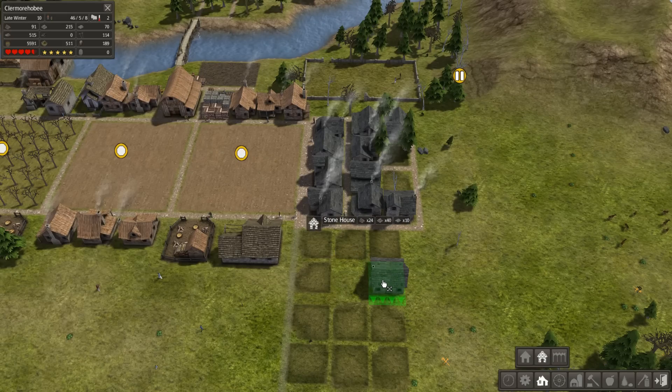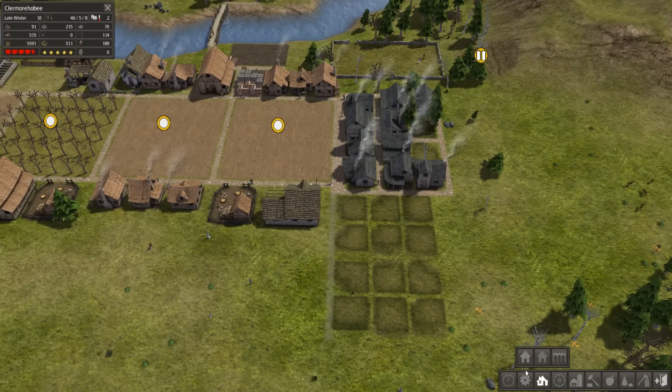I'll eventually use this area for livestock but that's going to be a bit later. I really can't wait for mod support to be out on this thing. I was considering making stone roads but it's just such a waste of stone at this point in the game. Let's erase this road and make it dirt. Oh, can't do that - that's alright though.